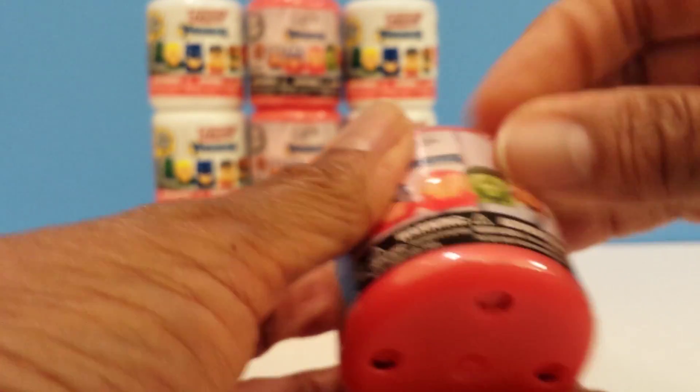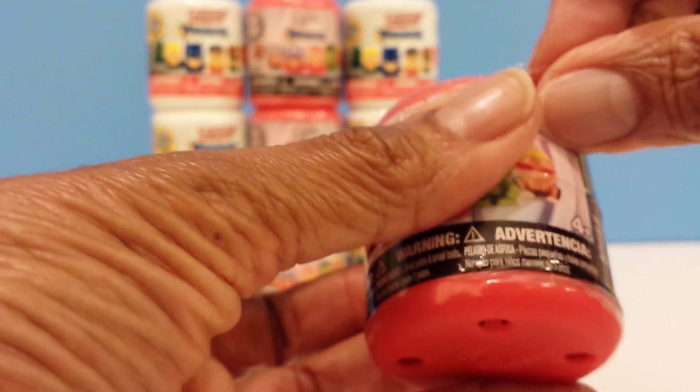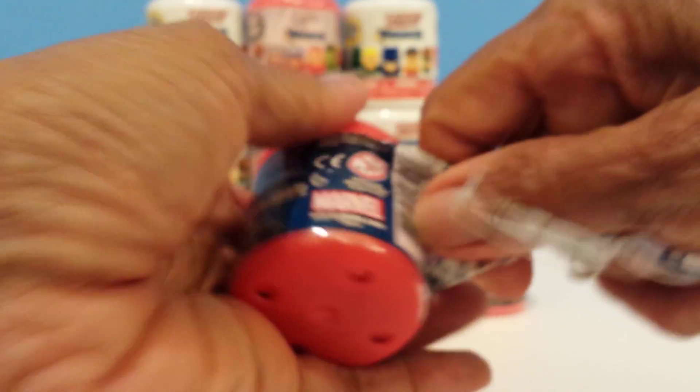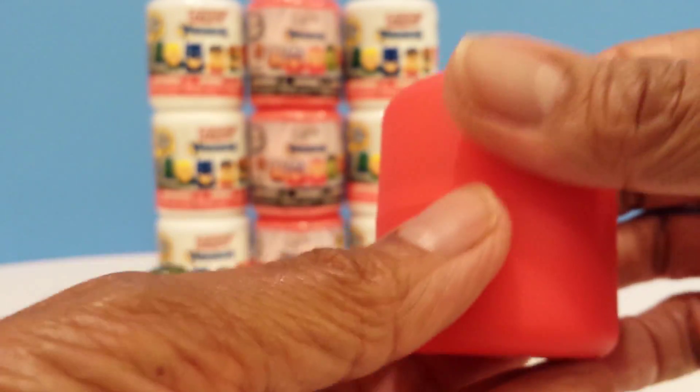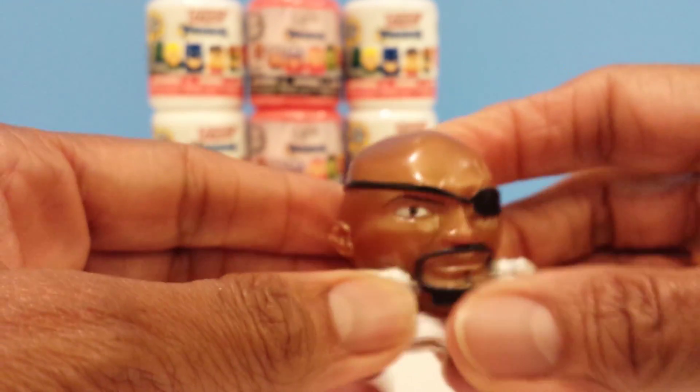Let's go on to the next one, another Avengers Assemble. Let's see what character we get here. We have Nick Fury! He made the shield, and he's very squishy too. The Mashems are very squishy — Nick Fury.